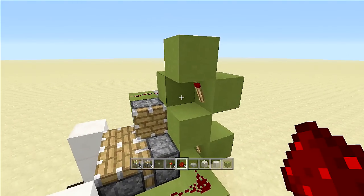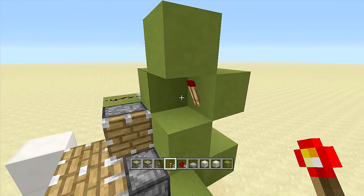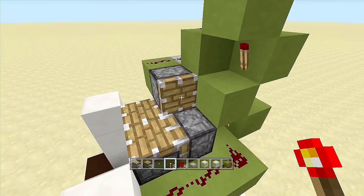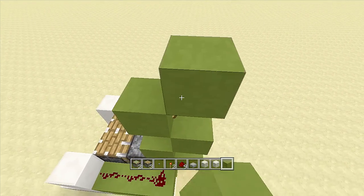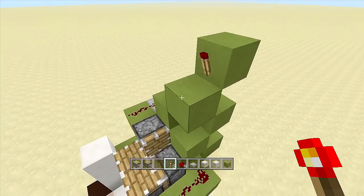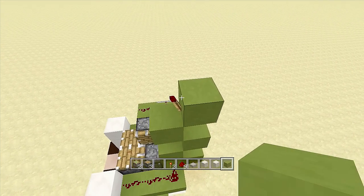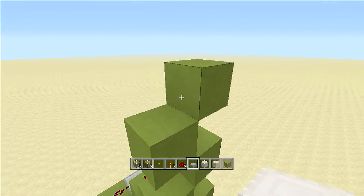To make this thing go much taller and figure out what height you want, just come over here to your torch ladder and keep bringing it up. Every single one of your off-torches is another layer for your elevator — right now we would have three complete layers. I'm going to bring it up to five layers total. We already have two, so: one, two, three, four — going up another layer to five complete layers.